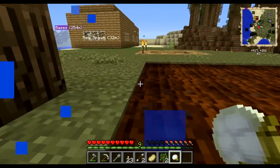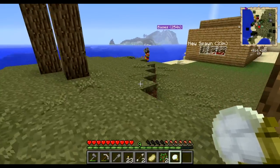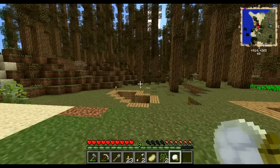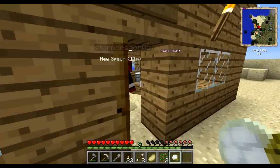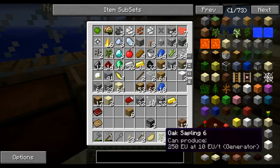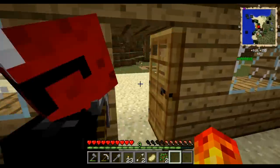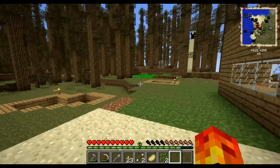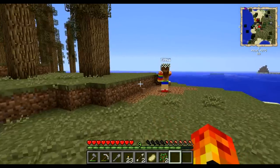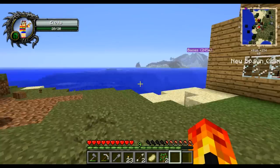Did we find any bones for bone meal? I've got enough to make three bone meals, so I have two wheat, which means I can get animals. Let's go hunting for animals to bring back. I'm currently making space here so I can put a fence down for them.